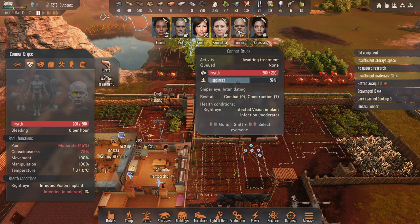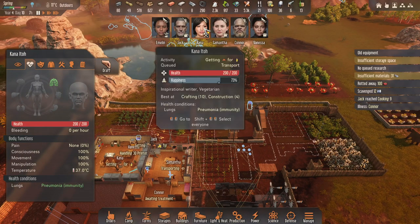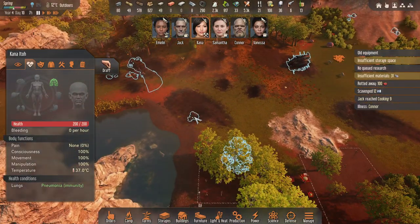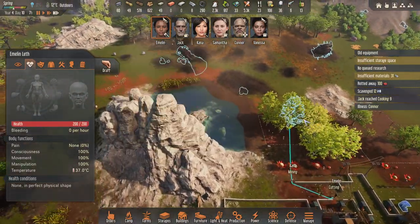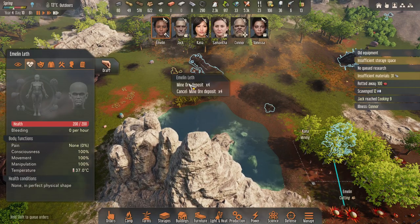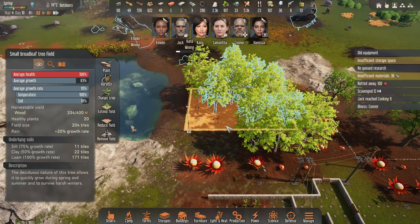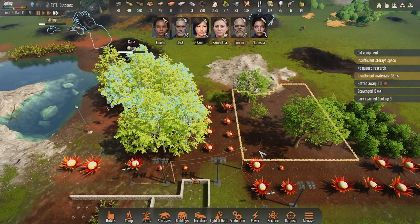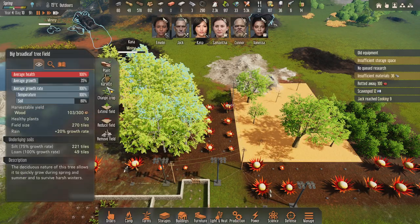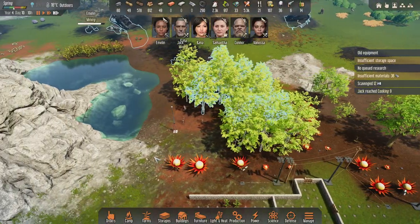Connor needs to be treated. Let's get Connor to mine some ore. I don't need trees right now, so I'm going to remove the fields — that stuff will grow and I can rebuild a field later if I need it.